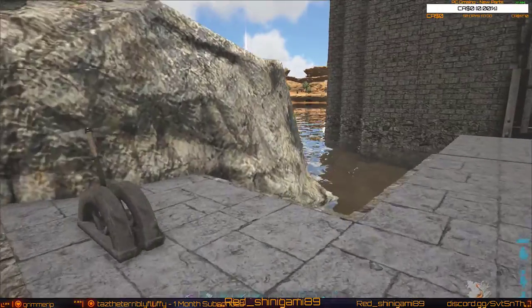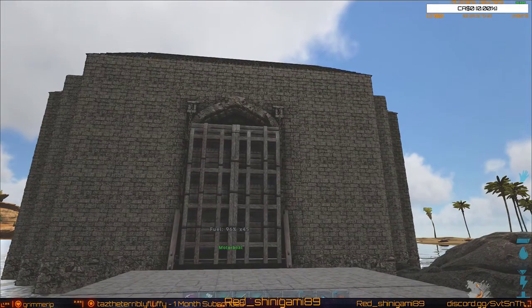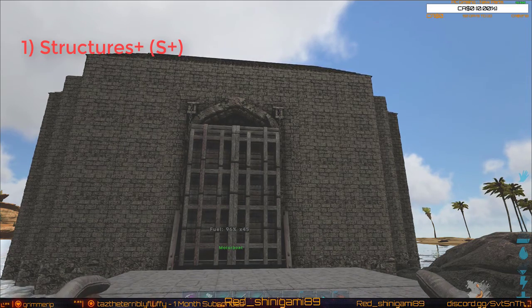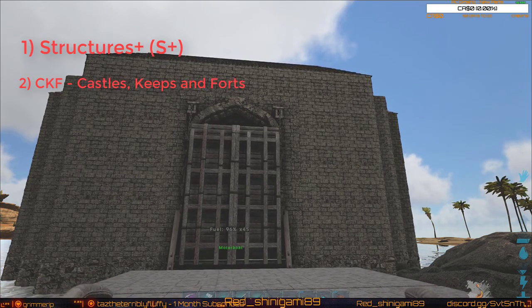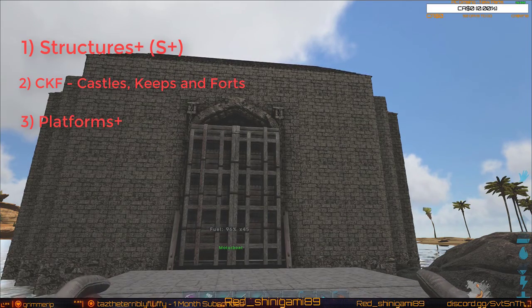How I got it set up is I've used three mods, so if you want to recreate this in your own world, you need to have three mods. One, you need to have Structures+ — otherwise known as S+. You need CKF, otherwise known as Castle, Keeps, and Ports. And you need Platforms+.